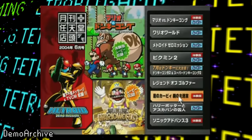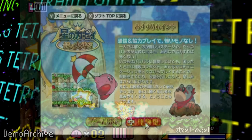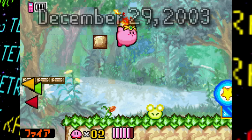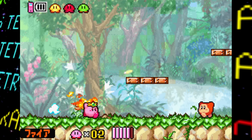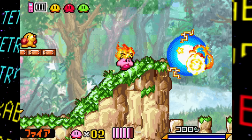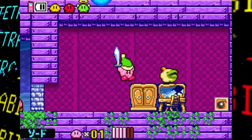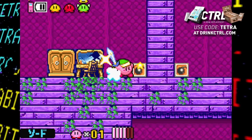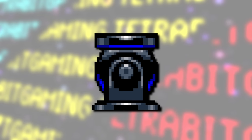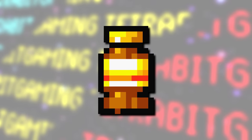Found in the Geckin Nintendo demo discs from 2004 is a pre-release demo build of Kirby and the Amazing Mirror that dates back to a build date of December 2003 - about three and a half months before the initial release of the game in Japan. Despite being so close to the release date, there are still quite a few differences compared to the final release. Almost half of the items, enemies, and objects never got used in this demo build, including the regular and eight-directional Kirby cannons, the Shotzo enemy, the energy drink healing item, and more.